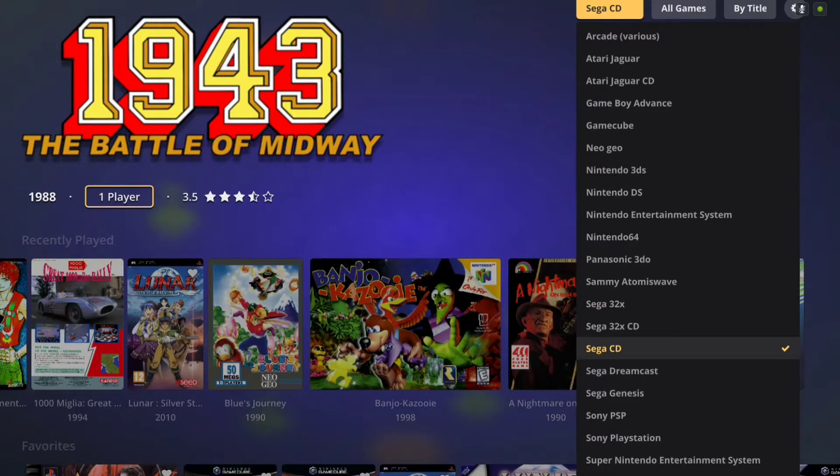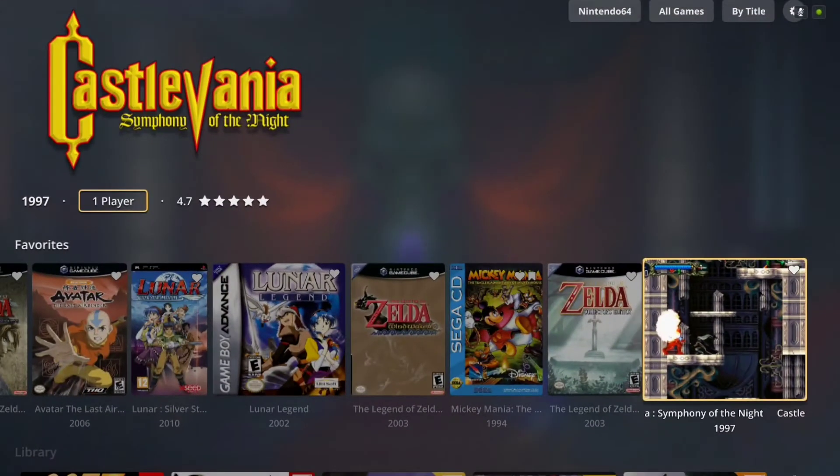What makes Pegasus so attractive to me anyway is that it appears to be the most highly developed application for the Android operating system. I don't think anything else comes close on Android right now. But instead of beating a dead horse, because I tell you guys that all the time, I'll let you take a look at this beautiful theme.